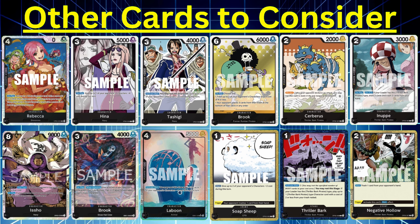Soap Sheep — once I get rid of Great Eruption, if you really want cards that can minus two costs to your characters, you can run these. They're just not searchable with Brand New since it's a CP9 card. If you do get it in hand, you minus two costs on two of your opponent's characters. Always an option.